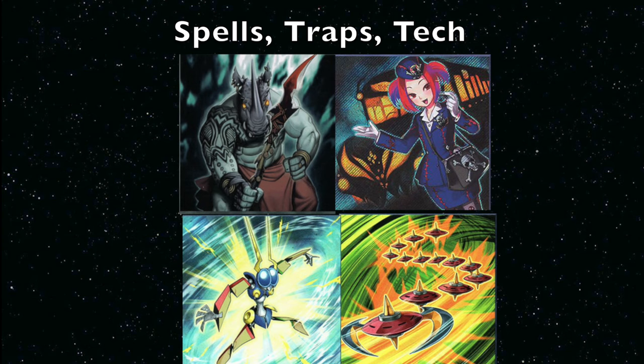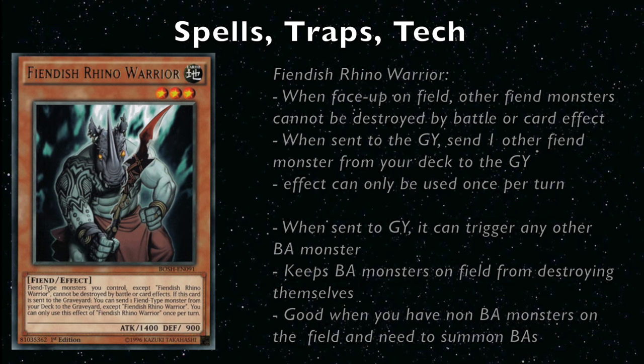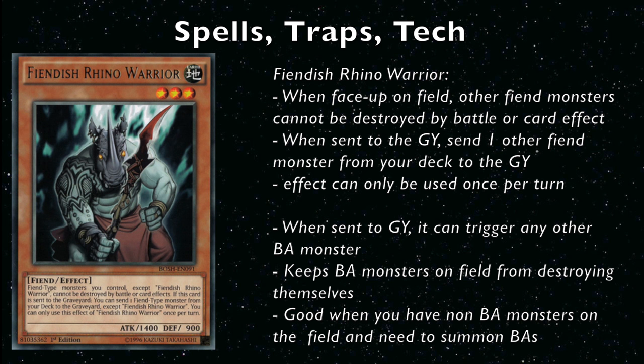Now for some tech cards — not Burning Abyss monsters but very useful for the deck. Fiendish Rhino Warrior: while it's face-up on the field, all other Fiend monsters can't be destroyed by battle or card effect, meaning your Burning Abyss monsters won't blow themselves up. You can special summon a BA monster alongside it and it won't self-destruct. When Fiendish Rhino Warrior is sent to the graveyard, you can send one Fiend monster from your deck to the graveyard, effectively making it whatever Burning Abyss monster you need. It's also great when you have non-BA monsters like Beatrice on field — summon Rhino Warrior first, then your BA monsters are safe.